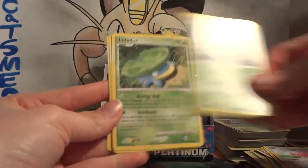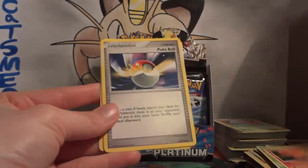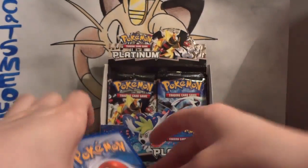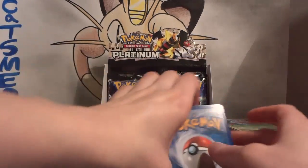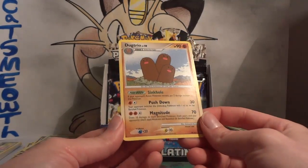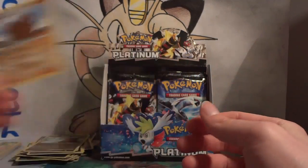Pack thirty-one: Happiny, Wurmple, Lotad, Armor Fossil, Vulpix, Pokéball, another Rainbow Energy, and Cranidos. My reverse is a Diglett. My rare is Dugtrio — I don't think I pulled a Dugtrio yet, so another new non-holo rare! There's just something about a little Pokémon that's nothing but a thing sticking out of the ground.